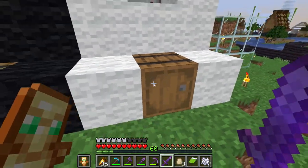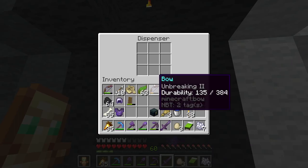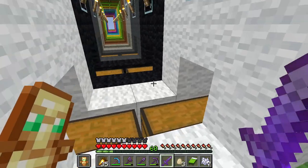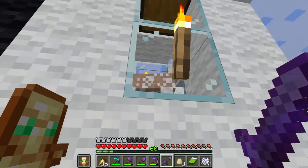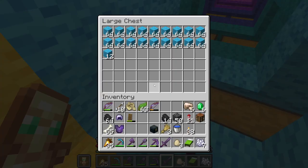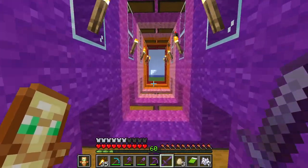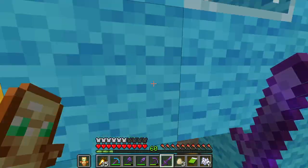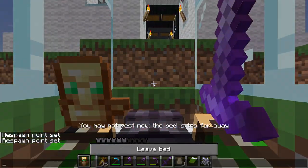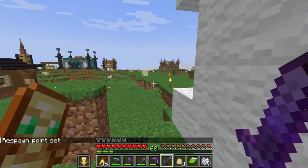Next is my wool farm. I forget why I put those there, but I have these dispensers with shears that I need to refill. I got my sheep all in there, and I have lots of wool to work with. It just goes down - I got every color.